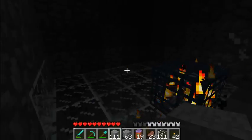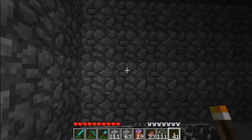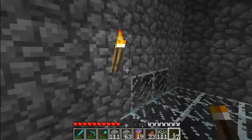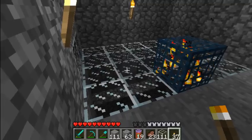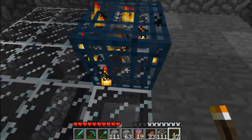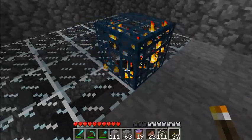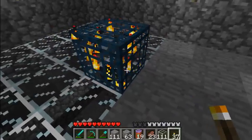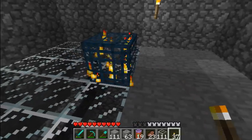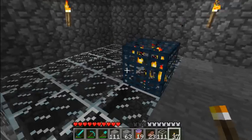And we are back. I'm sure you cannot see, so let me just brighten this up a little bit. I put it on Peaceful so I can just show you the video. Basically, when you find a mob spawner, you're going to just put the torches around it and then destroy the spawner. Well, why destroy what can be turned into treasure? All you have to do is make a way so that when they spawn, you get loot and they die.